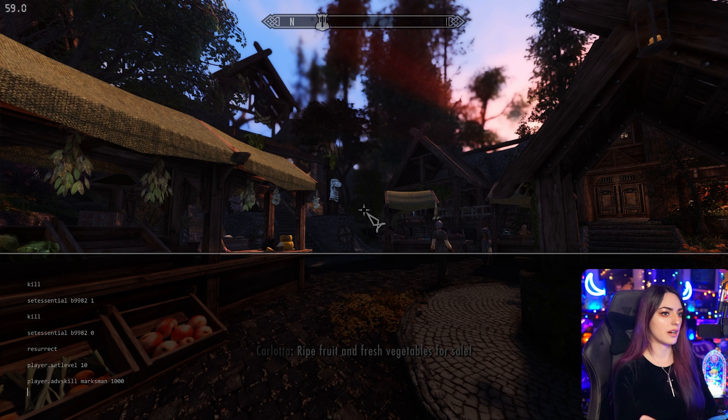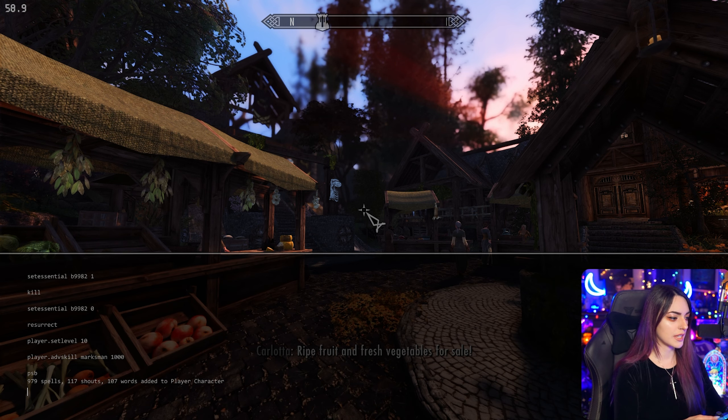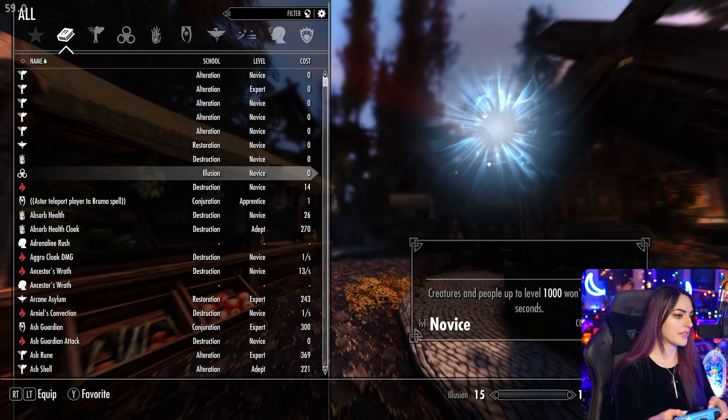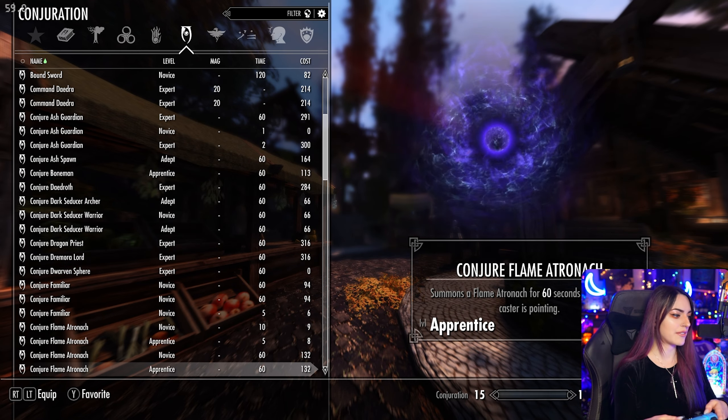If you have a lot of magic mods and you just really want to see all the really awesome spells that you added into your game, I would recommend typing PSB. Now keep in mind, this can be extremely game breaking. So I would only suggest using this command to just see what your mods have added and what cool spells you have. This will most likely crash your game if you have a heavily modded game. So I would type this in, see what spells I had, and then reload and spawn in those spell tomes. We're going to do PSB. And as you can see, 979 spells, 117 shouts, 117 words added to player character. This game — I don't have any gameplay mods, this is only textures. Now we have all these spells and everything.